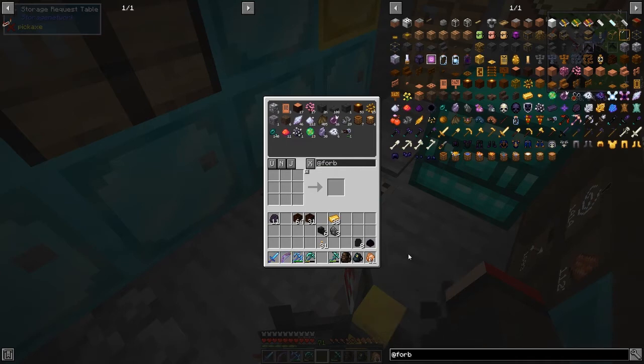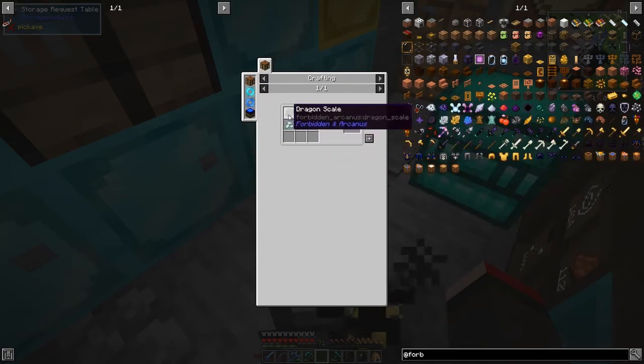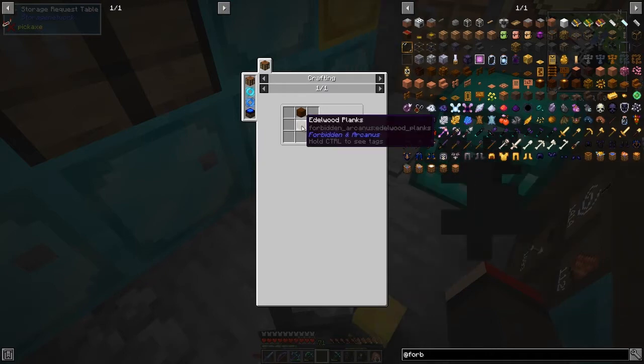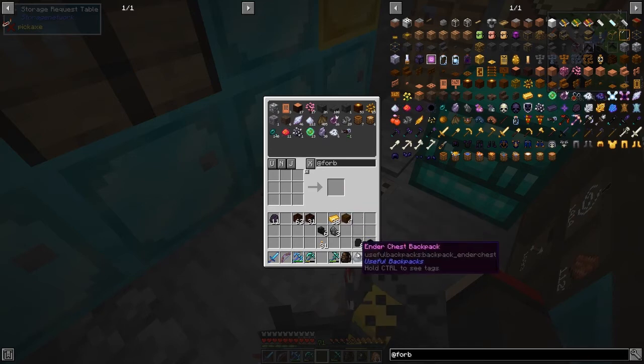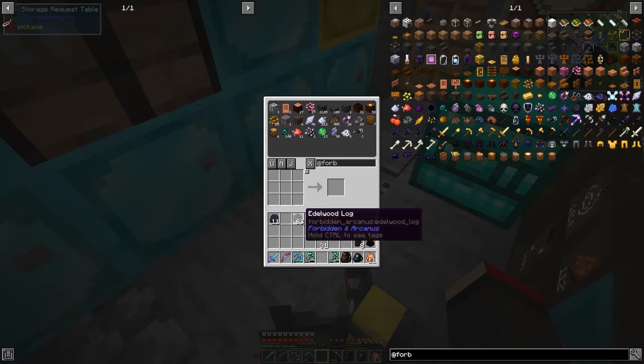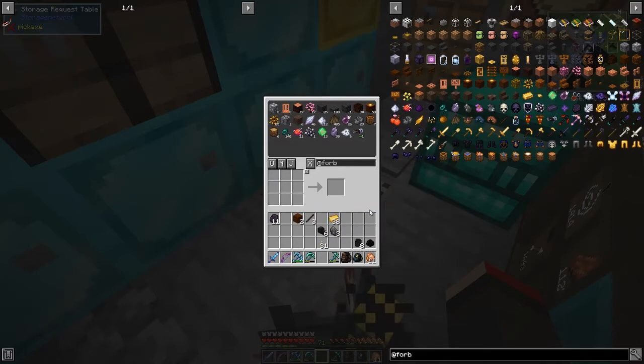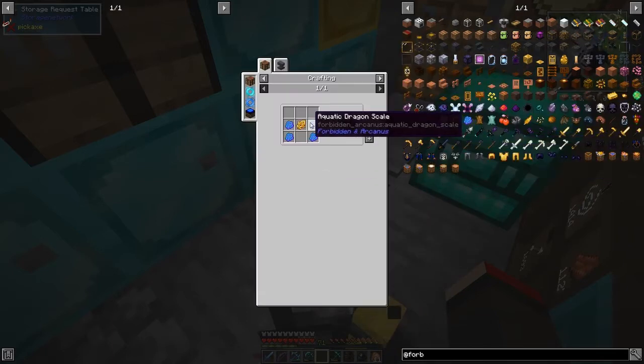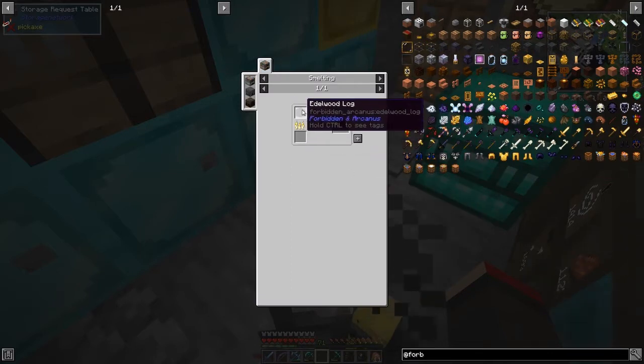Now we need to make the mystical knife. If I can't see it straight away I'll look up the recipe. Here it is - we need some dark matter and an elder stick. We need to make those from planks. Let me make some planks and sticks. Looking up the dark matter recipe - it's basically just cooking up one log of dark matter wood. I don't think we need much more than one.